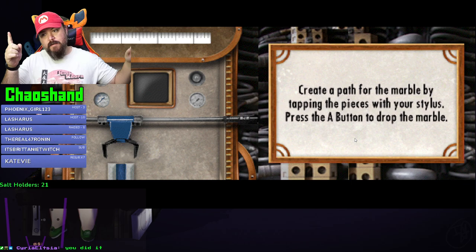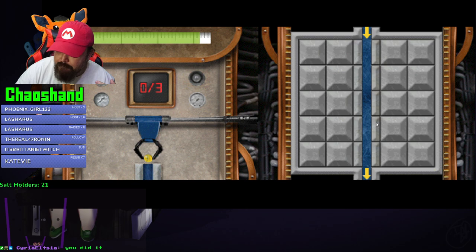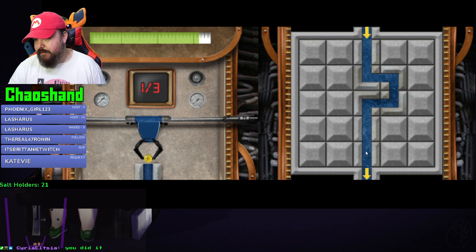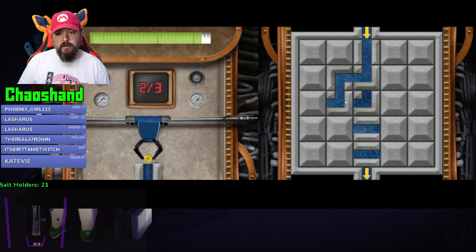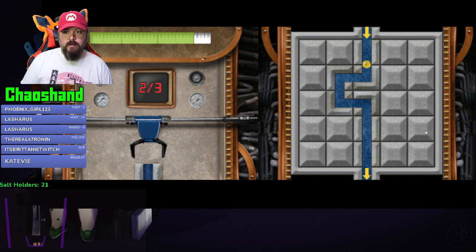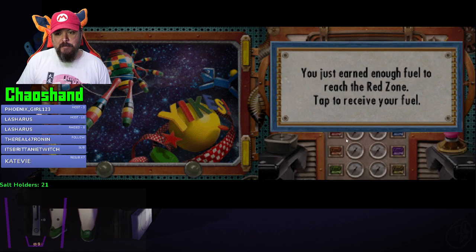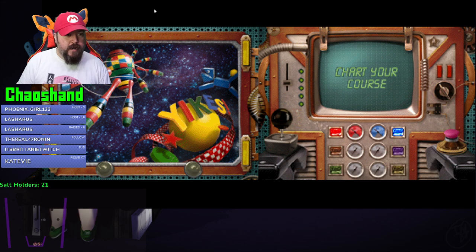Another game - create a path for the marble by tapping the pieces with your stylus. Press A to drop the marble. Did it! Did it! We're on a timer. Congratulations - I won! Thanks. You've earned enough fuel to reach the red zone. I don't wanna go to the red zone again! Let me go to the green zone - I haven't been able to go to the green zone yet!